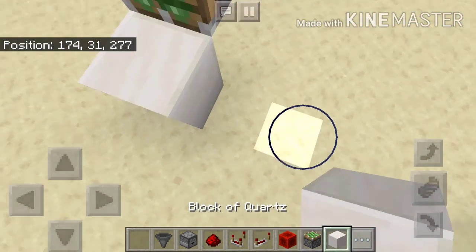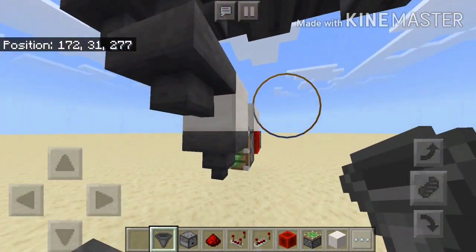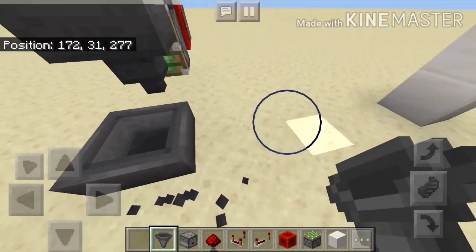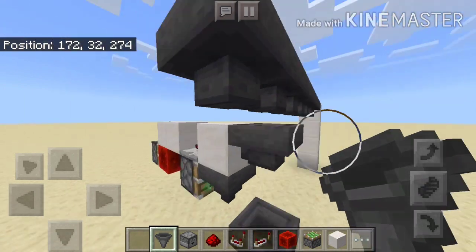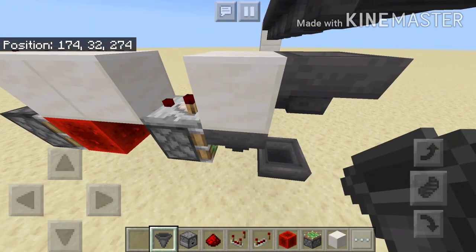I have to put a hopper right here and right here. This system right here will sort out the items, easy enough.